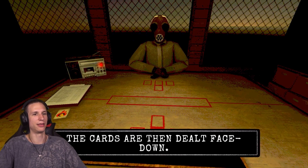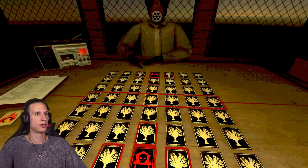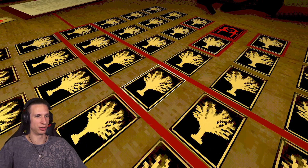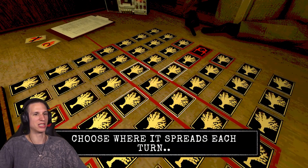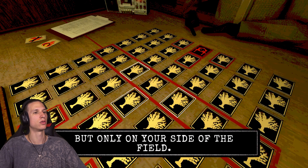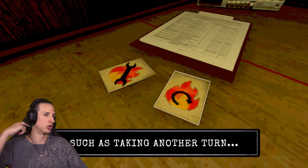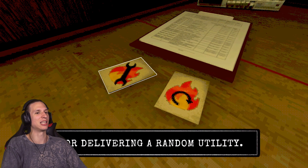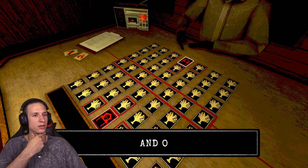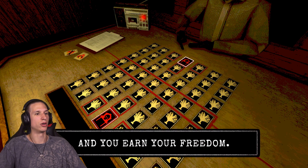The cards are then dealt face down. A forest fire starts here and spreads with each flipped card. Choose where it spreads each turn, but only on your side of the field. Interesting. Some cards may trigger events, such as taking another turn or delivering a random utility. When either tower card is flipped, the game is over and one of us will burn. Protect your tower.